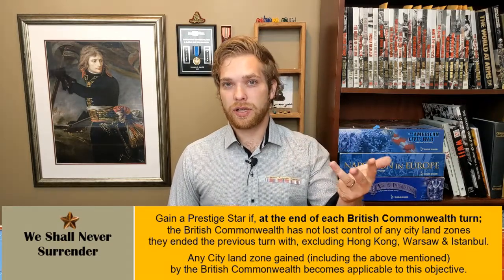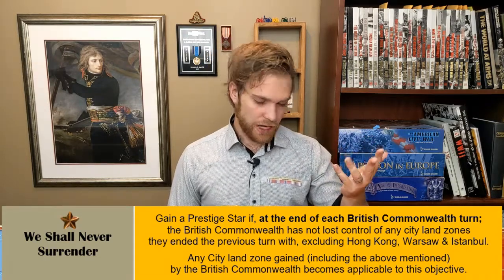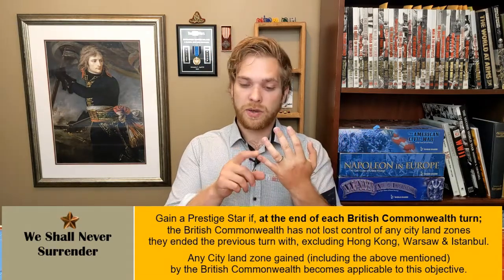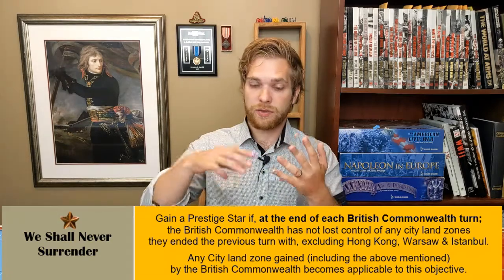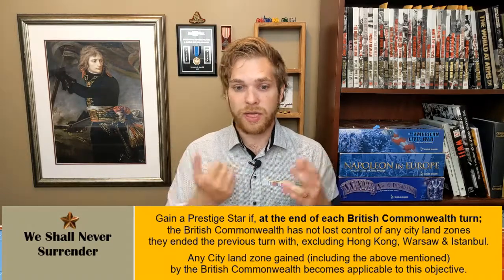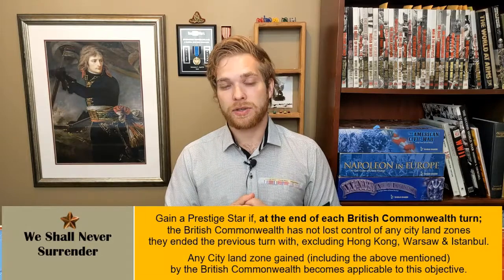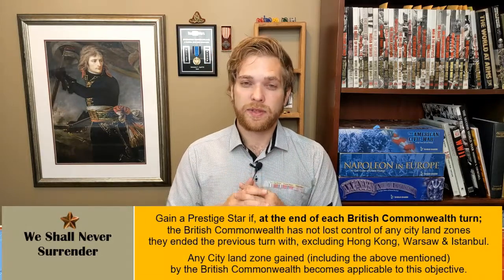So that means Sydney, Calcutta, London, Tobruk — if they capture Tobruk from the Italians, they have to hold on to Tobruk until the end of the game. That's how you get the Rats of Tobruk entering the historical picture as well. Any other cities they capture — if they happen to capture Madrid, same thing; if they recapture Hong Kong, they have to hold on to it until the end of the game. They're all built around history.